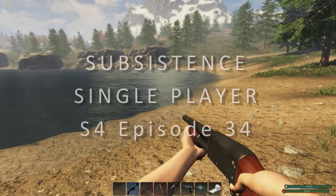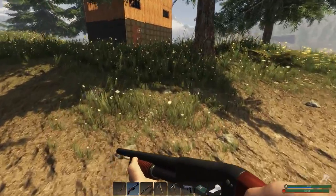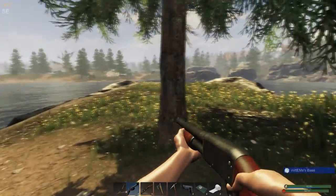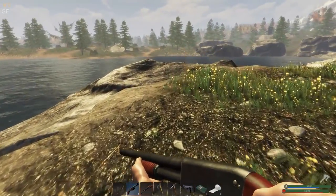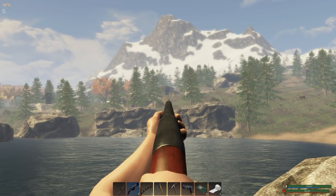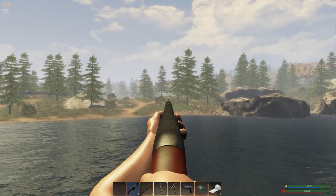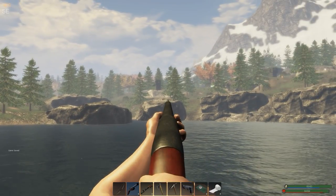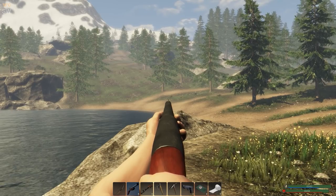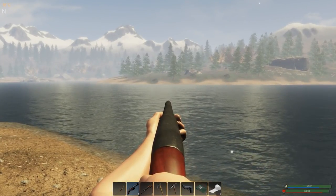Hello and welcome back to Subsistence. We've just had a raid from two hunters while I was doing a bit of tidying up around the base. They fired a couple of grenade arrows at me - I managed to take one out but the other one did escape. I'm trying to work out which base it was from. I think we're going to ignore them today. I have a lockpick and I'd like to go find a lock crate - I'm probably going to swim over there and have a look.